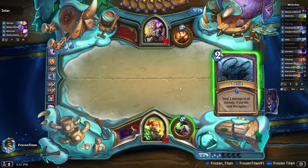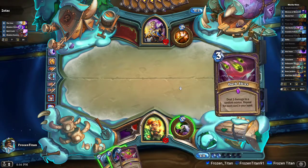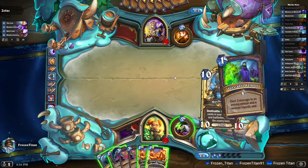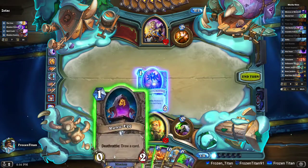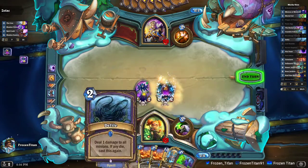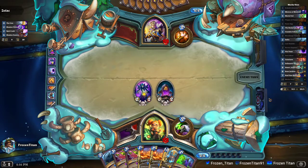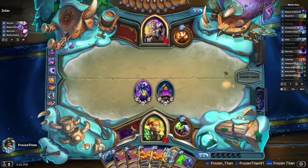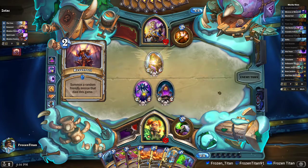We get a Runic Egg — pretty nice — and two Dark Skies. Okay, so we lost quite a few of our combo pieces there, but we did get almost all of our removal spells back, so we'll at least be able to survive. Hoping we can draw Hemmet soon as well as the other Plot Twist.